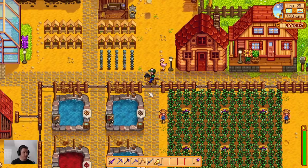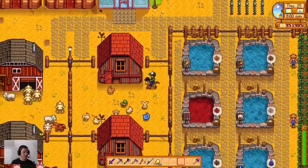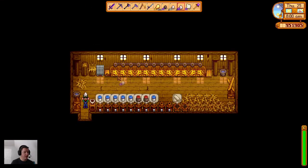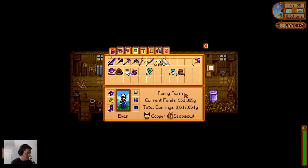Those are the couple of things I'm thinking about doing today: the slime hutch, and honestly I don't even remember what it takes to build it. So we'll just go up to Robin's today, figure out what it takes, and be prepared to start it tomorrow. Actually, I could just look it up - let's do that, and then head up there and have her start it today.